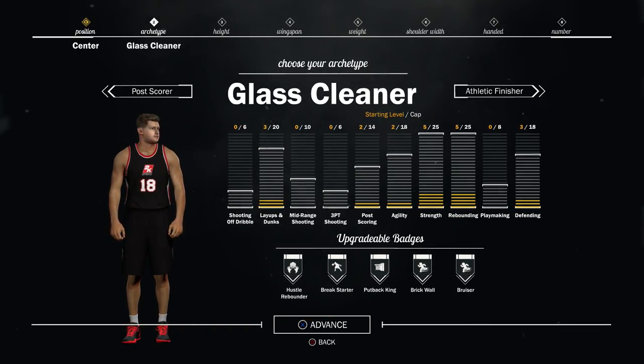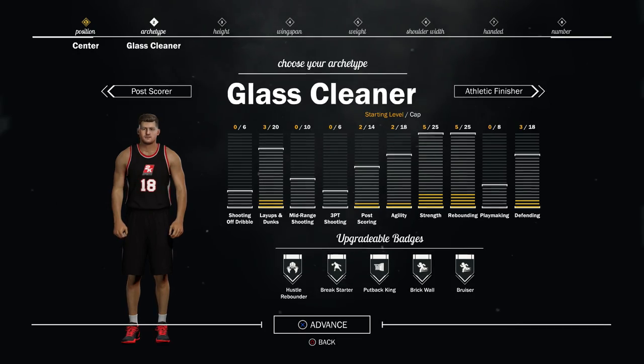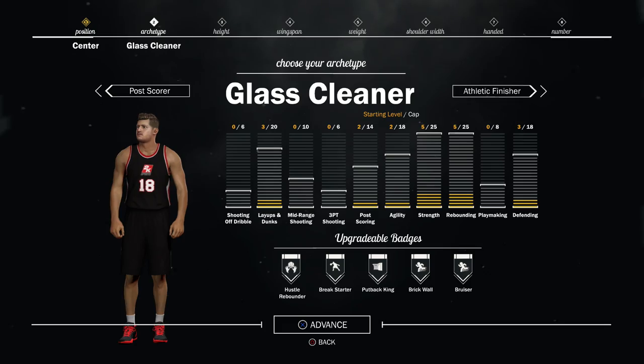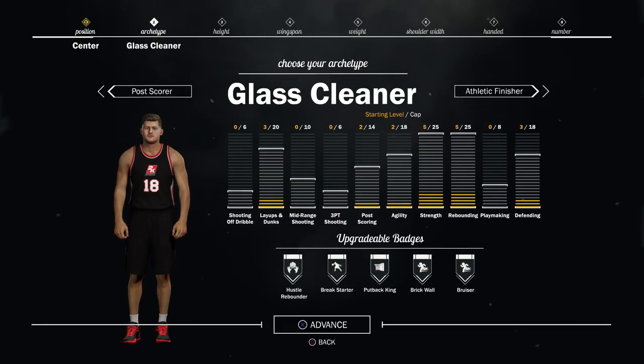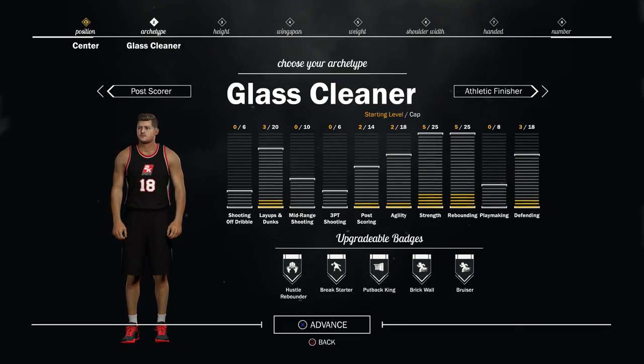I'm going with glass cleaner because there's nothing really here that resembles Shaq. Shaq should be maxed out in dunking, strength, and rebounding. His defending should also be maxed out — in his Orlando days his agility would be maxed out, but we're doing the Lakers one. And his shooting isn't really that good; it should be a lot less than that.